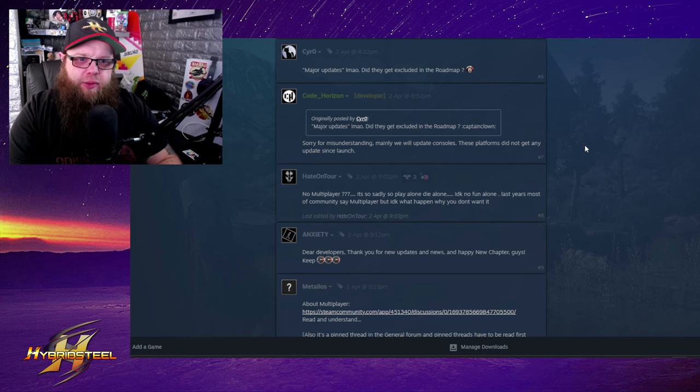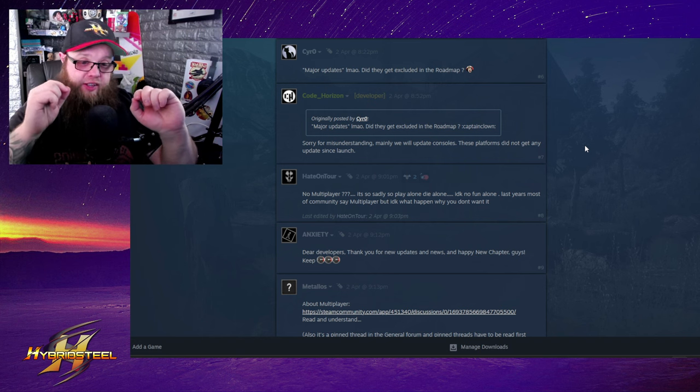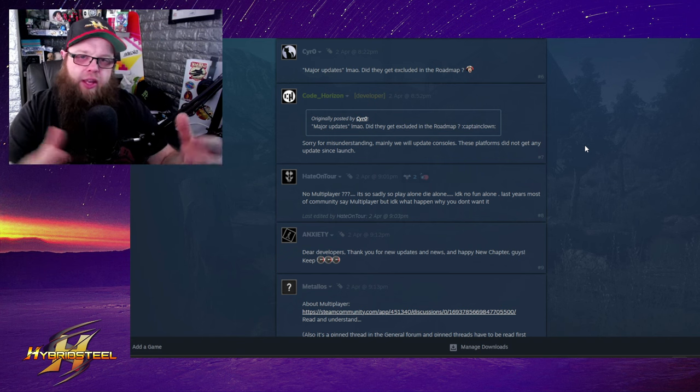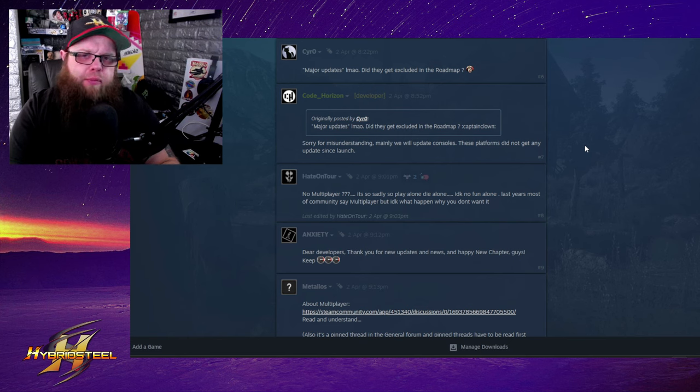Then it needs to be beta tested for bug fixing. Alpha testing is where you're basically playing a broken game just to confirm multiplayer functions. After that's working, you texture everything, make sure the dirt mechanics and all other game systems work simultaneously. By the time you have a completed game, you're looking at two and a half to three years of development for a game this size. Hydroneer added co-op split screen and it took them a full year just to do that — and that's a smaller game.